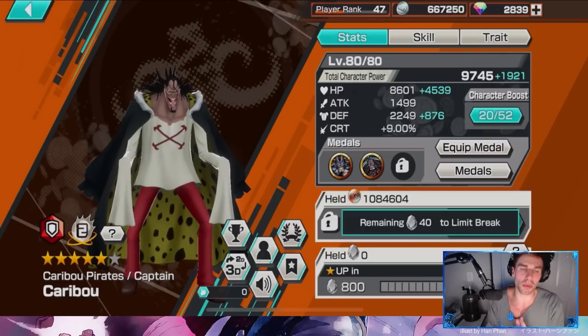What's good, it's your boy Rompus here with the brand new character from Caribou Pirates — Captain Caribou himself. Homeboy's got lots of HP, lots of defense, but literally zero attack. I do want to go over one of the best metal sets for him.